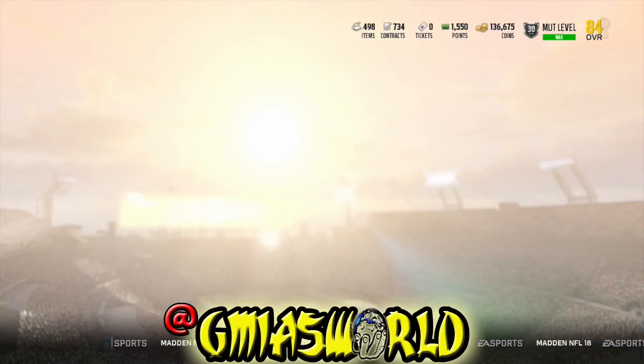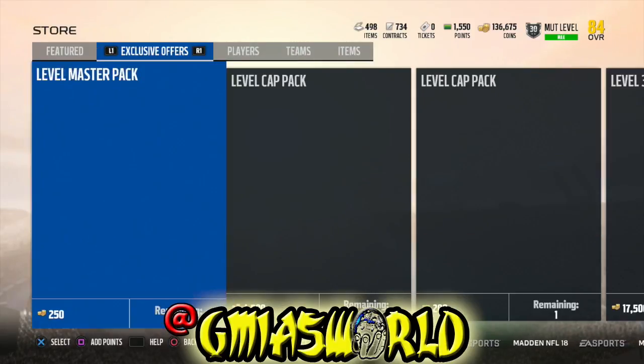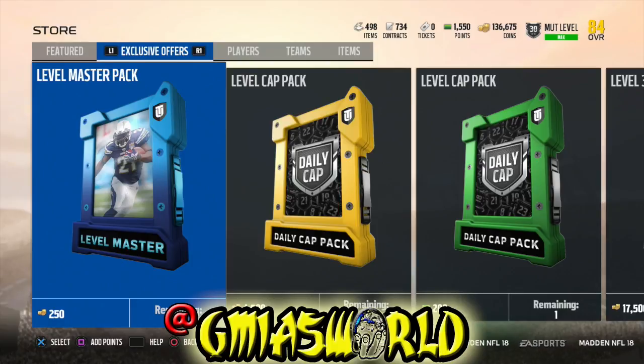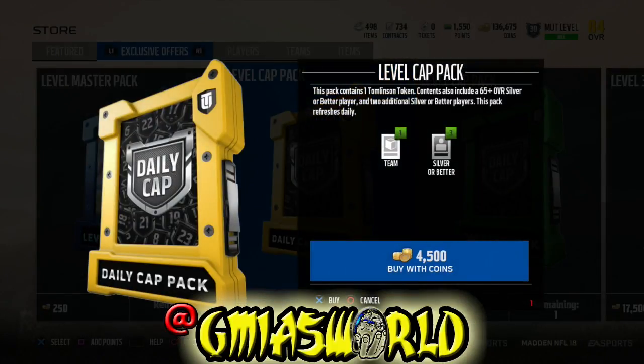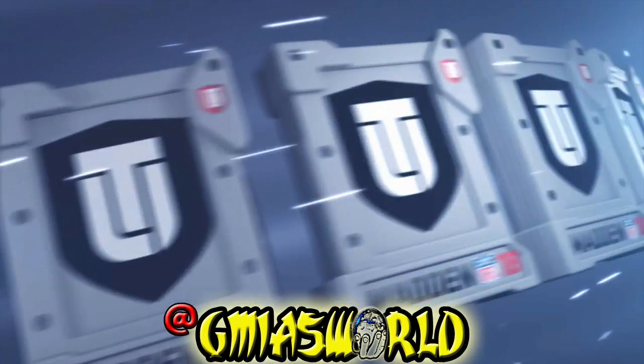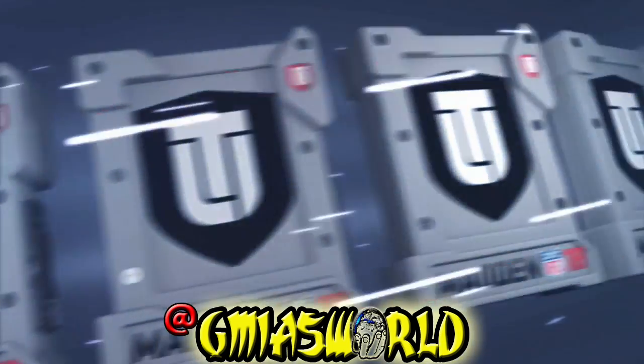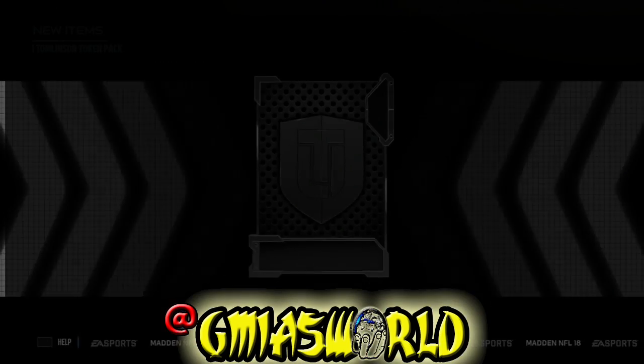EA Sports got me, bro. They started me off with like a 250 coin pack right there for that Level Master. I bought that and since I bought that, I never looked back. I've been spending money and spending coins and not knowing what I'm doing with my time. But it is working out to be very, very good for me, especially amongst squads because he's such an elusive back.